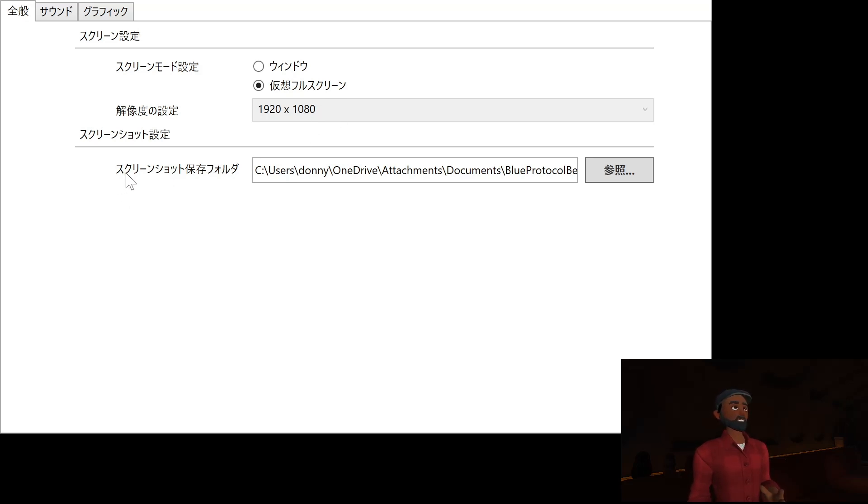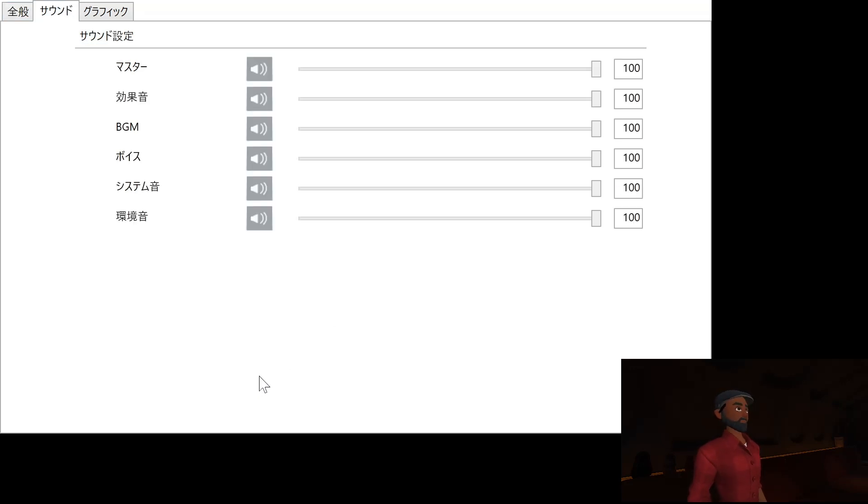Down here is the screenshot section — screenshot locations. So when you do take screenshots, this is the folder that it'll dump those screenshots in. The next option is the sound menu. At the top we have the master volume, then BGM which is background music, then the voice option, then the system volume. And then there's one more option — sorry, I can't read the kanji on that one.